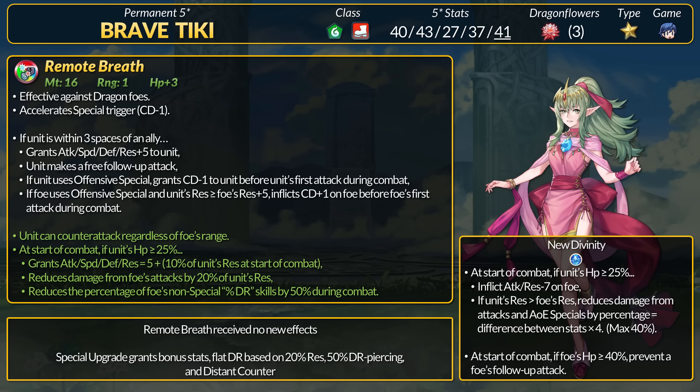The devs save everyone a skill slot by just giving Tiki Distant Counter. She then has flat DR based on resistance. Brave Tiki's B skill, New Divinity, is basically Dragon Wall — 40% DR — so she now has percent DR plus flat DR. This skill also inflicts -7 Attack and Res, and prevents one follow-up attack.